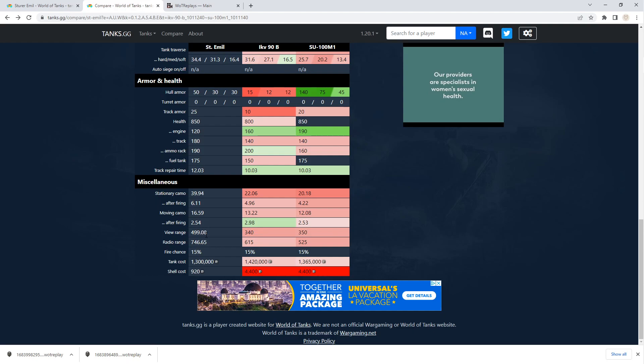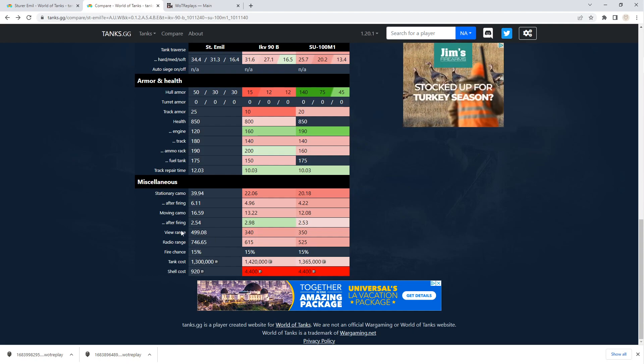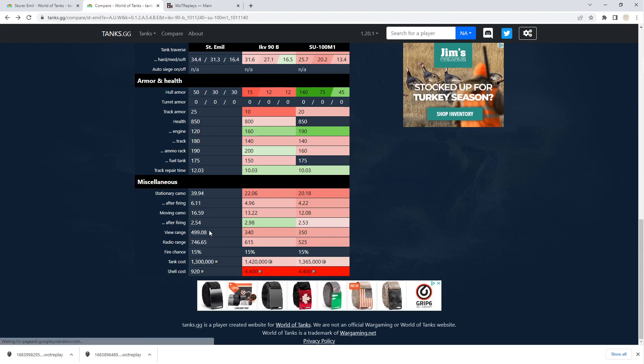View range after you've stopped moving for three seconds is 499. If you don't know how that works — after you get past either 445 or 454, for every 10 over that it reduces the enemy's camo by 1%. So it is okay to go over the max view range to get that extra bonus to spot enemy tanks. You're definitely spotting for yourself, which I found very useful, especially towards the end of the game. You can slowly creep up, let your Binox activate, see if anything's there, and use that extra camo reduction to find everybody.